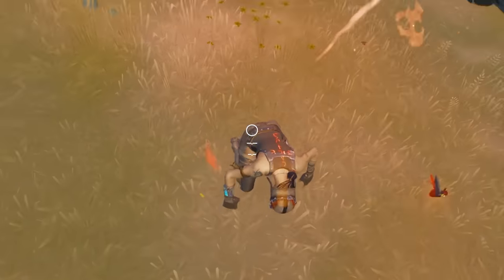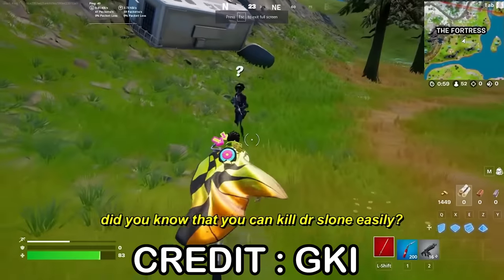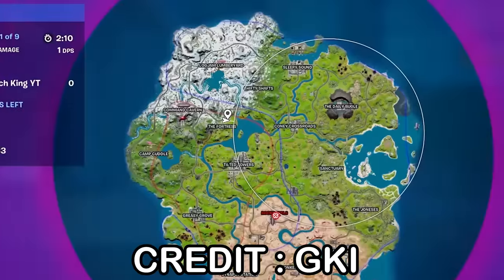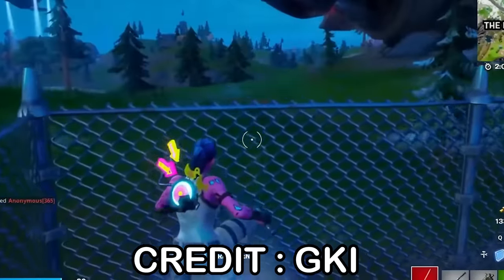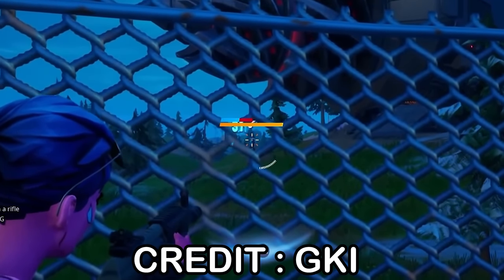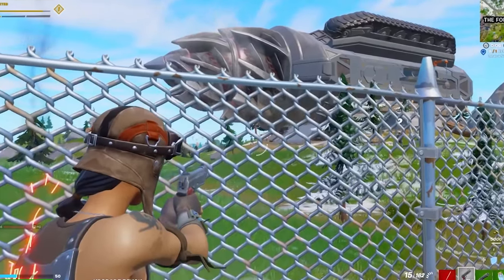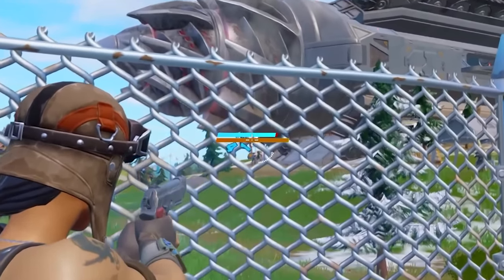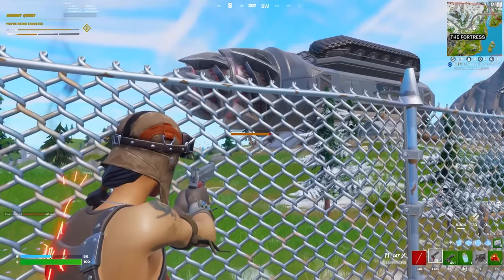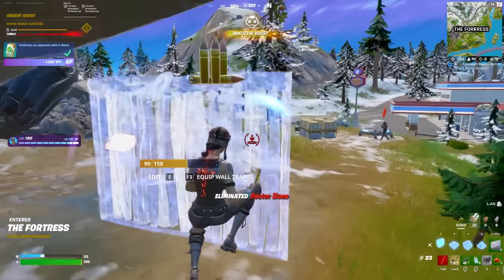If you don't subscribe, these will not work for you, so make sure to subscribe. Now on to the next glitch. Did you know you can defeat the crystal boss easily? All you have to do is shoot here through this fence. We go to this fence and hop onto the upgrade bench — Dr. Slone will not shoot back! She's actually not shooting back. The glitch actually works — we got a free mythic, so easy!